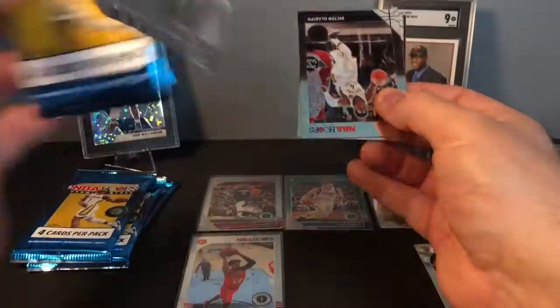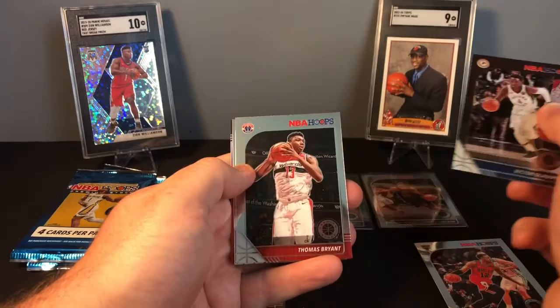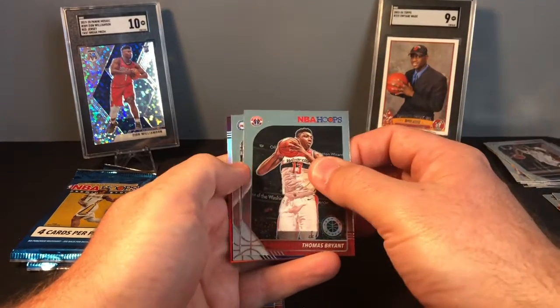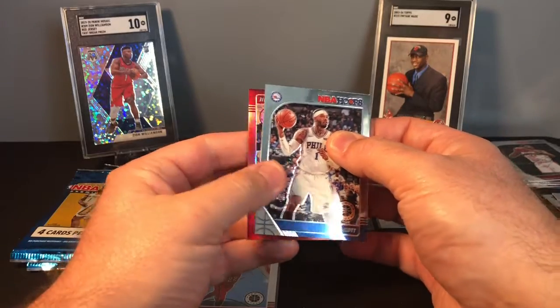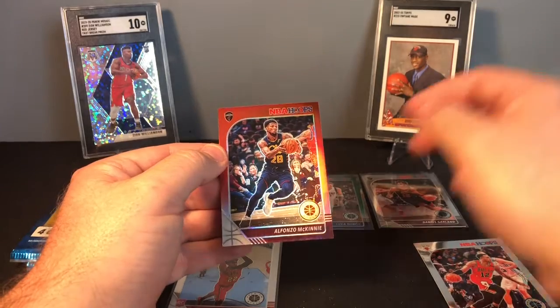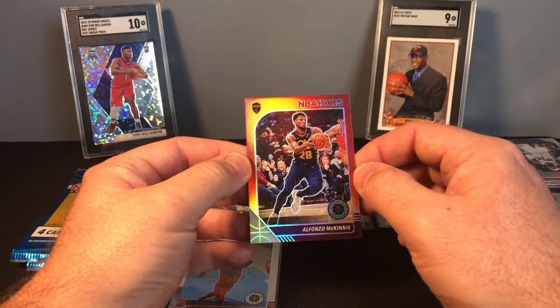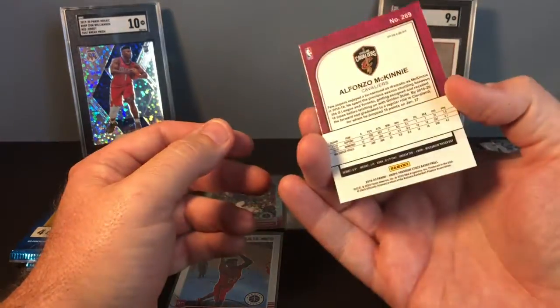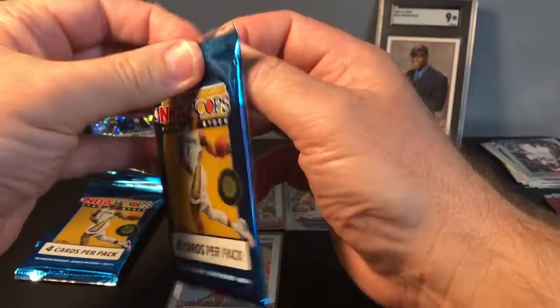Pack five: it looks like we have another red. We have Oladipo, Thomas Bryant, Mike Scott, and it looks like a red insert — it is a Cleveland Cavalier. It's Alfonzo McKinney. Not who I thought we were going to see in the red. He is no longer with the Cavs; not sure if he's even in the NBA still.